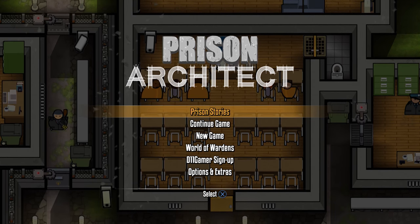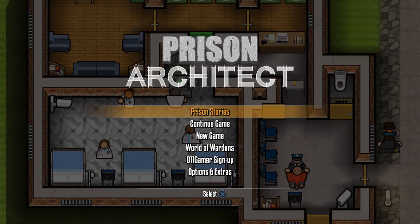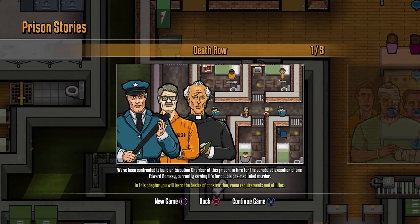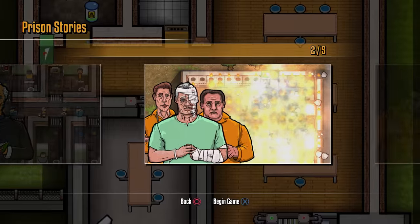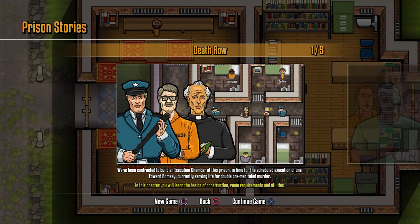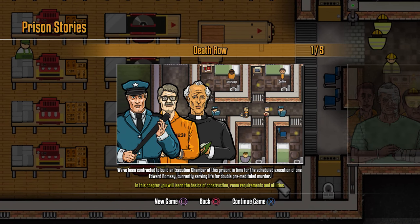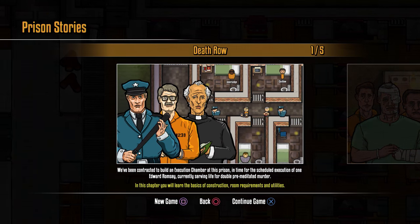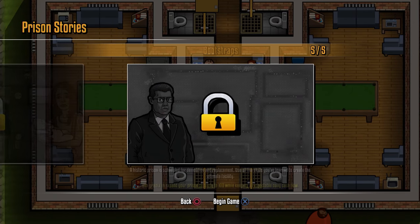There are four main modes in the game. The first is Prison Stories — the game's campaign with story-driven scenarios that the player goes through, and there are five different ones. This is a good starting point for people new to the game. You have a narrative to carry you through learning how to manage your prison. Each story tackles different features: construction, demolition, prison labor, executing death row prisoners, and dealing with riots. When you get to the end, you'll be ready to start your own prison.